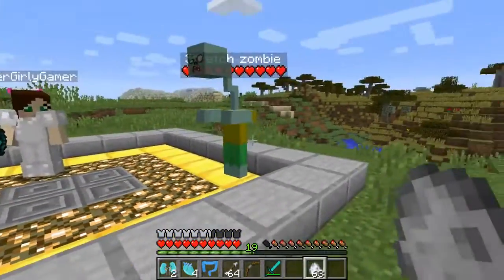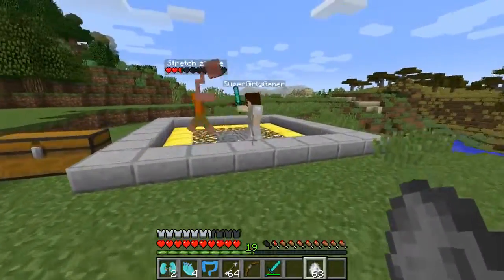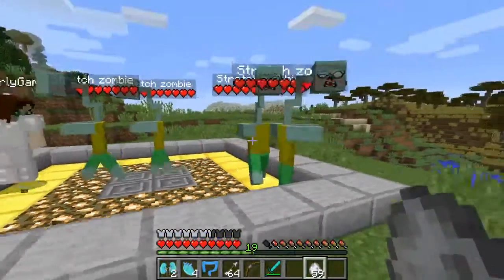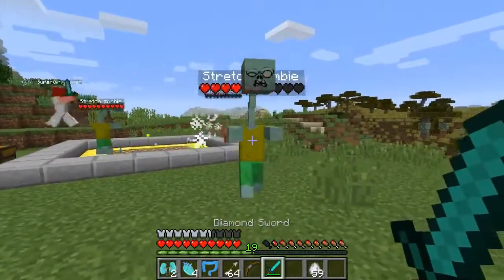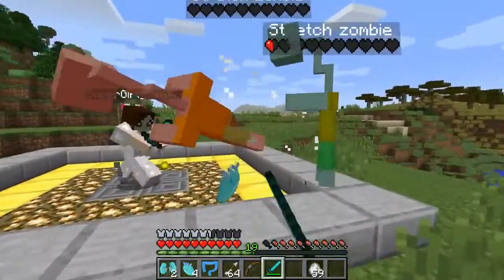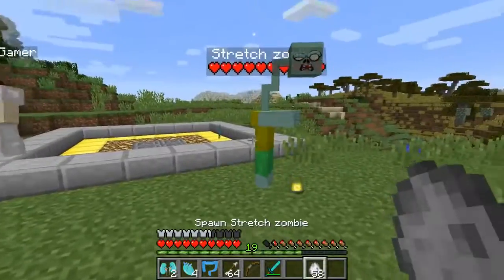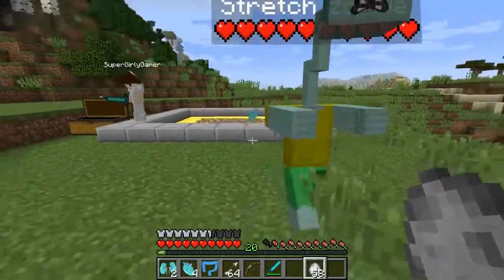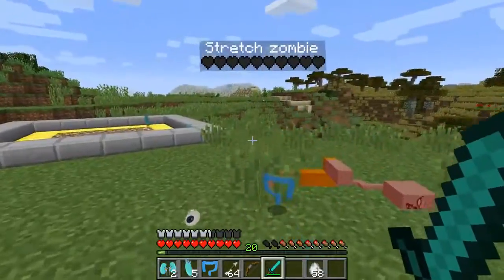Oh my god! It's beautiful! I love this one! That's not what I expected — this is madness! This is amazing! So these guys look absolutely ridiculous! Health-wise, they've got 10 hearts — that is 20 health — and they have a really long neck! Alright, we got the asleep zombie next!